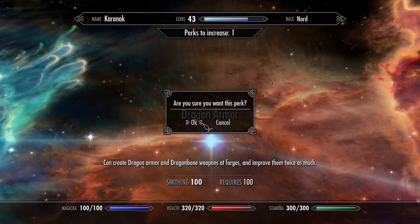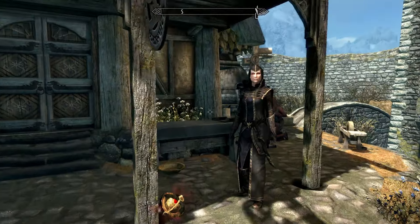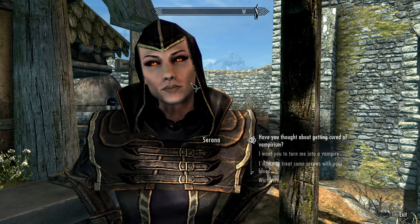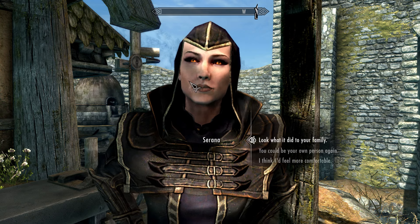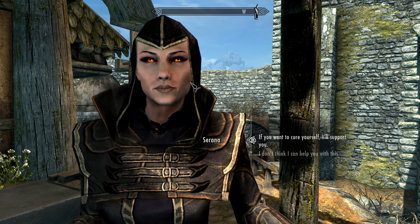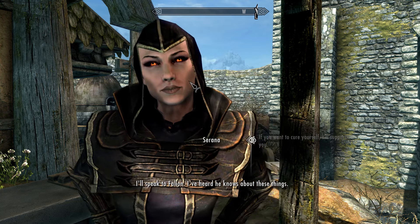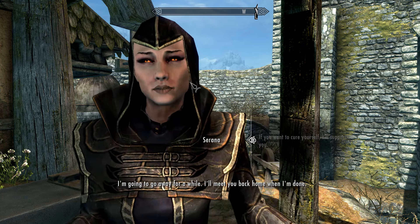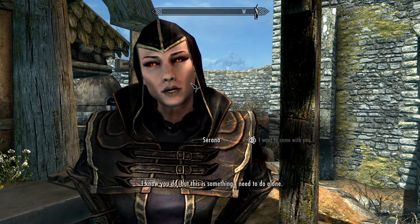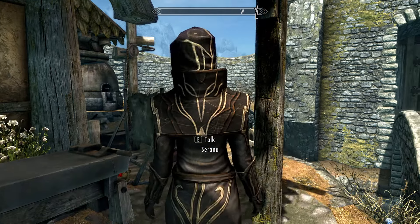Anyway, dragon armor. Bosh, just what we wanted. Before we take a look at the dragon armor I quickly want to ask her something because I noticed this option I didn't see before. It would be nice to not always be so thirsty. I'll speak to Falion, I've heard he knows about these things. I'm going to go away for a while, I'll meet you back home when I'm done. I know you do, but this is something I need to do alone. I'll see you again soon. I did not know you could cure her!